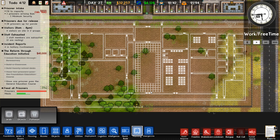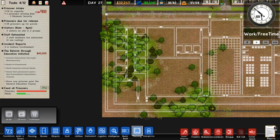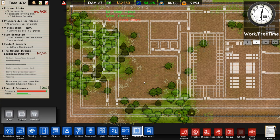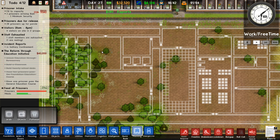Hey everyone, and welcome back to Prison Architect. I have finally planned out our medium security prison. We're gonna go from left to right and I'll show you what we've got. We've got our first cell block here - all this is gonna be regular cells and then we're gonna have the shower. Over here we're gonna have the workshop because we need to make money somehow, and then above it is gonna be the classroom.